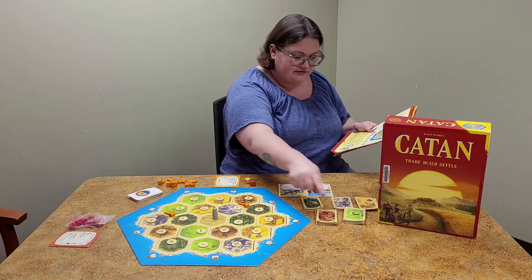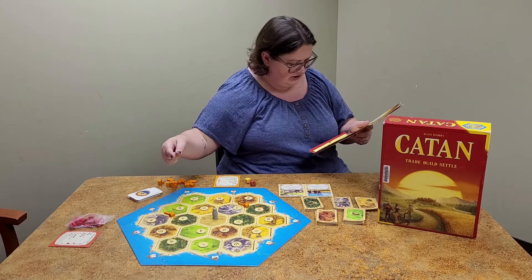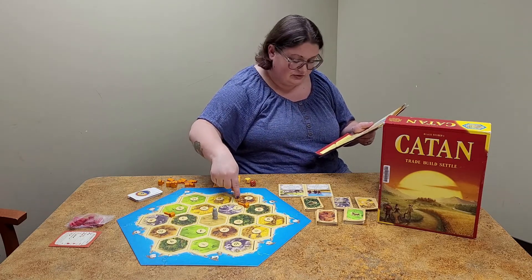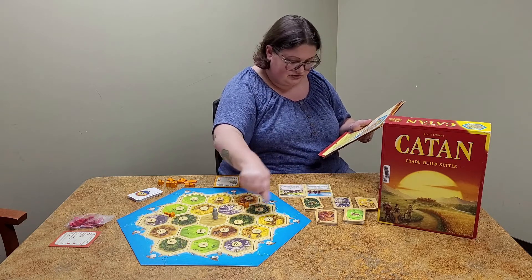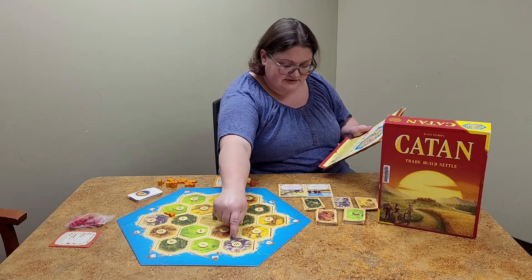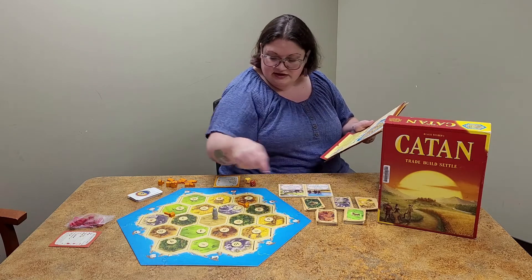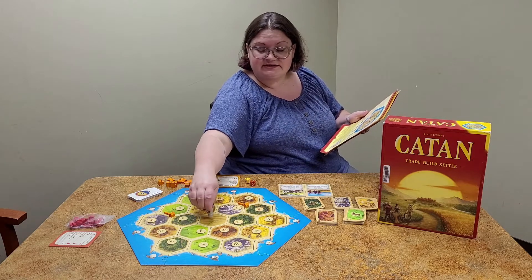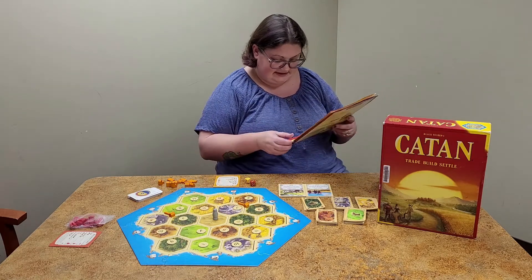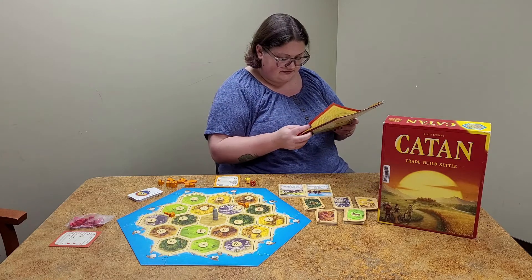There are five different kinds of resources. Hills produce brick. Forests produce lumber. Mountains produce ore. Fields produce grain. And pastures produce wool. The one in the middle is the desert — it does not produce anything. You'll have those five resources in their individual stacks face up.